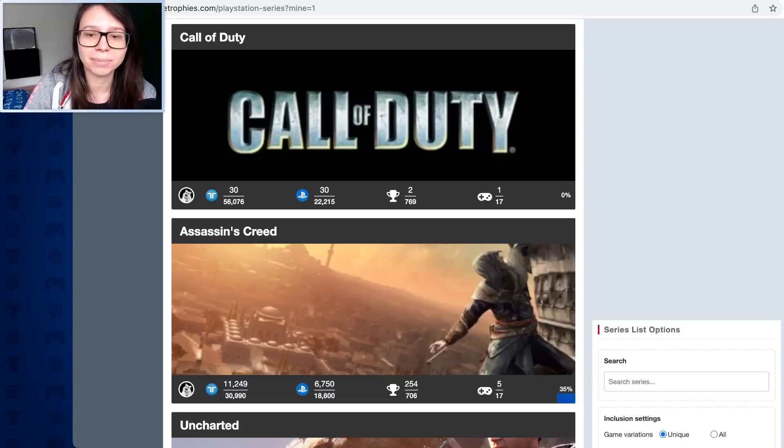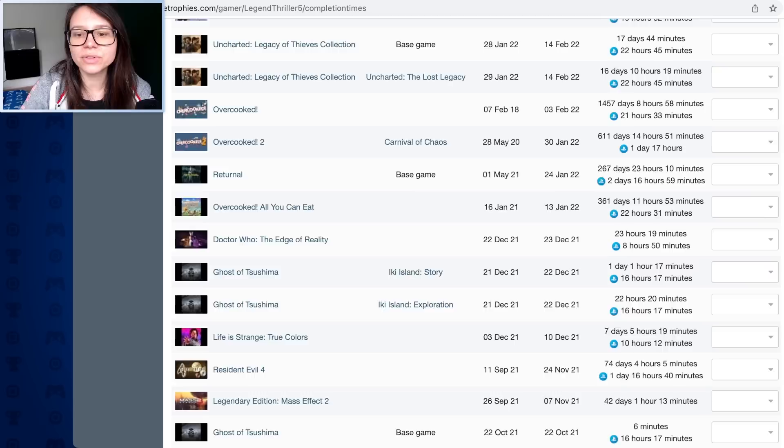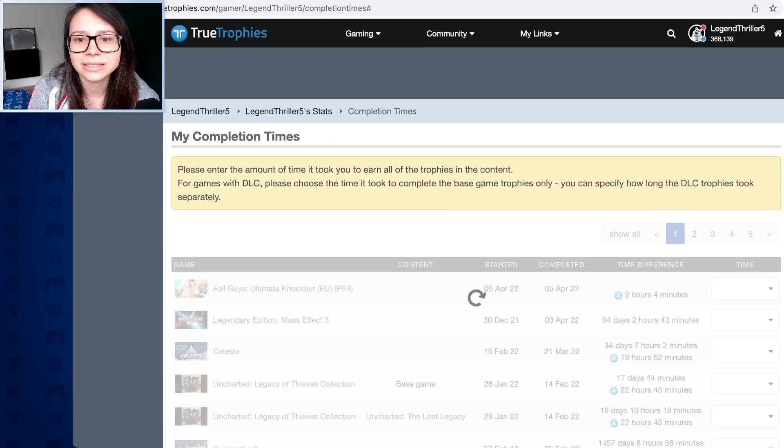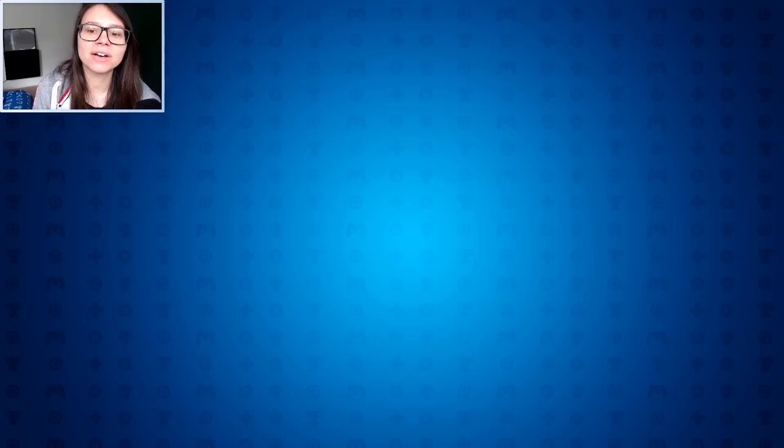There's a series view, a trophy case I don't think I've filled in yet, stats and leaderboard stuff, and completion times showing my fastest completed games. It's a shame you can't filter to see the quickest games completed or the longest - it's just showing me in order of when I completed them. I'd love to see that in a list. There's also a biography section where I can write about myself.